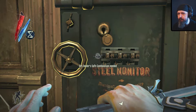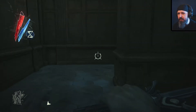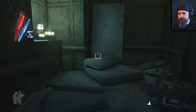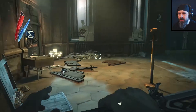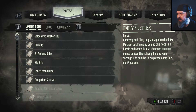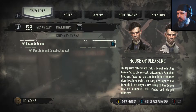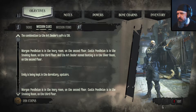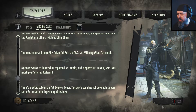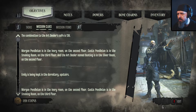Ok, we have a safe. What was the code? I don't remember. Shite. Notes - no, it's not going to be in there because it wasn't in a written note. Objectives. Mission clues. Oh, there it is - I was right at the top, I can't even see it. Combination art dealer safe is 138. Awesome.